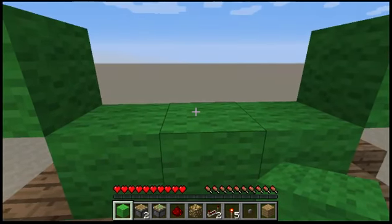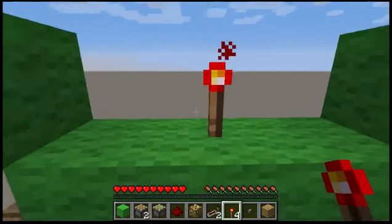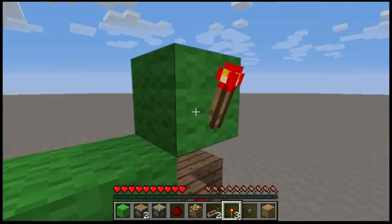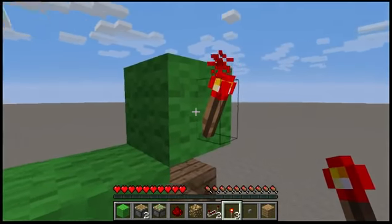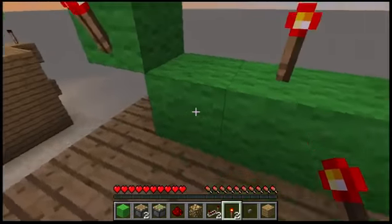And what you're going to need now is some redstone torches. You want to place one in the middle right there. One on the front face of this lime wool, and same on the other side as well.